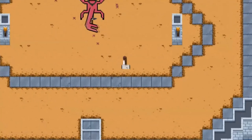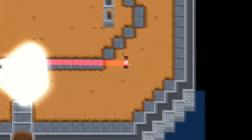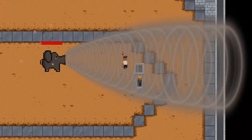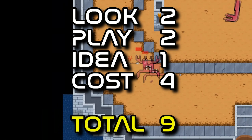There are 150+ unique items to loot, craft and upgrade. There are 5 magic skills: orb, laser, stun powder, landmine and invisibility. You can buy, sell, craft and upgrade items. There is a leaderboard and key buying functionality. Scores: look 2, play 2, idea 1, cost 4 — total 9.